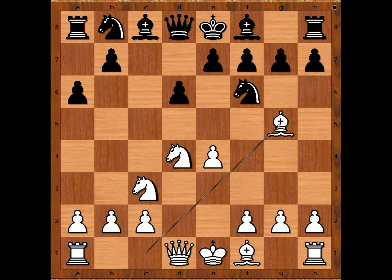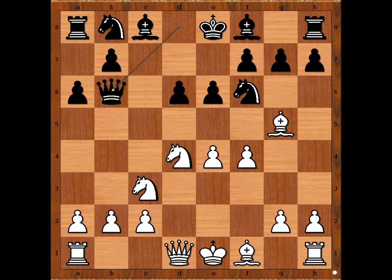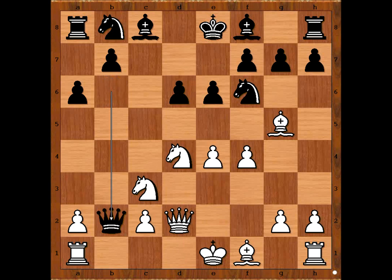Bg5, e6, f4, Qb6 — this is the Poisoned Pawn variation. Qd2, allowing Qxb2. Rb1, Qa3 — black is a pawn up.